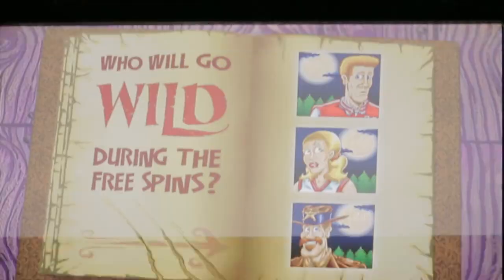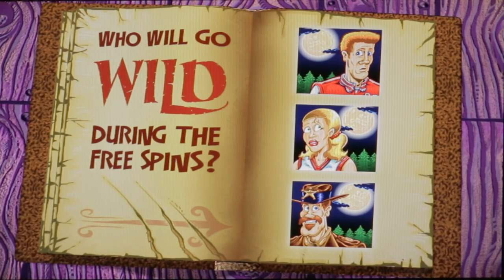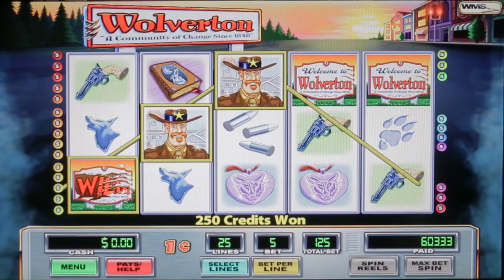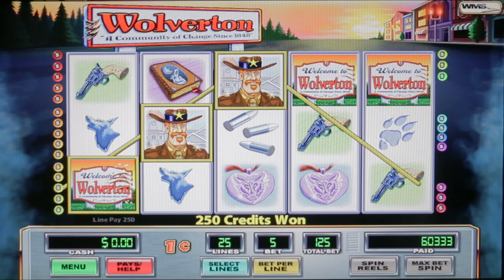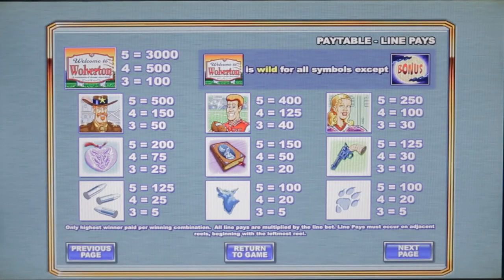This is Wolverton, a classic WMS game. A lot of people's favorite game. We're going to take a look at it today here on the Slot Museum. As always, we start off every episode by taking a look at the pay tables. In the menu it's just got volume, then we'll go into the pays. The Welcome to Wolverton symbol is the highest — it's wild for all symbols except the bonus symbol.